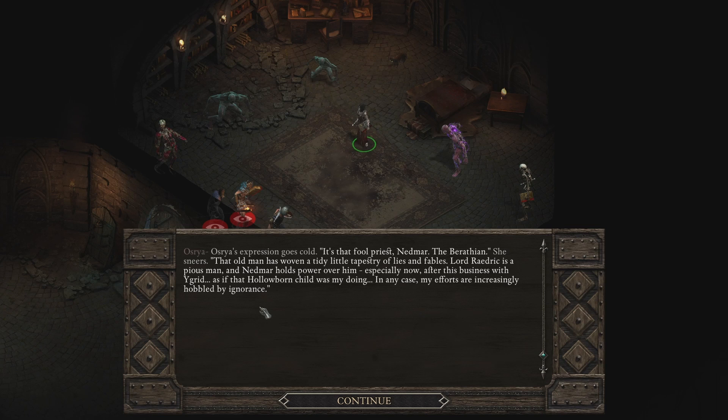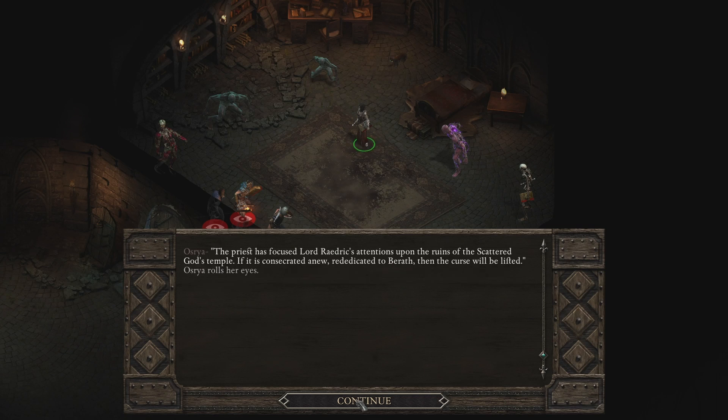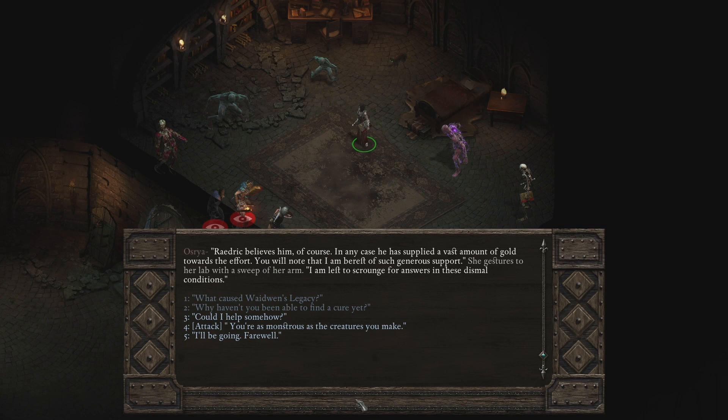I ask: 'Why haven't you been able to find a cure yet?' Osiris' expression goes cold — it's the old priest Nedmar the Baratheon. 'That old man has woven a tidy little tapestry of lies and fables. Lord Raderick is a pious man and Nedmar holds power over him, especially after this business with Ygrid — as if that Hollowborn child was my doing. My efforts are increasingly hobbled by ignorance. The priest has focused Lord Raderick's attention upon the ruins of the scattered god's temple — if it is consecrated anew, rededicated to Barath, then the curse will be lifted. Raderick believes him, of course, and has supplied a vast amount of gold towards the effort. I am left to scrounge for answers in these dismal conditions.' I'm just going to check what she would consider help to be.